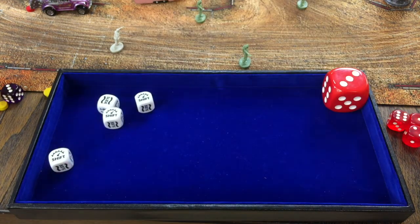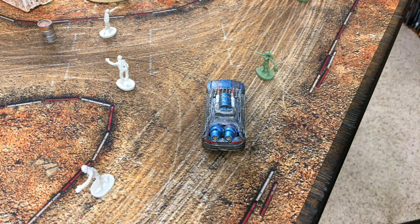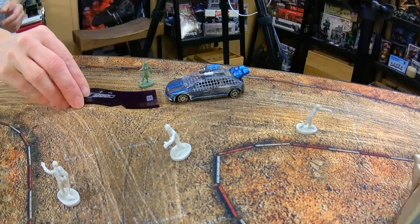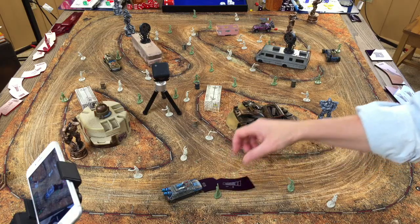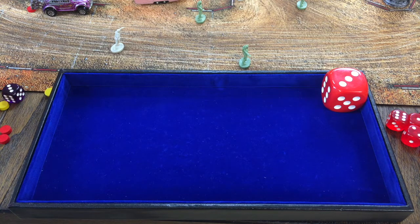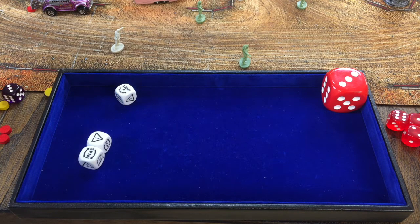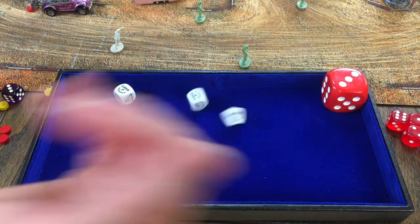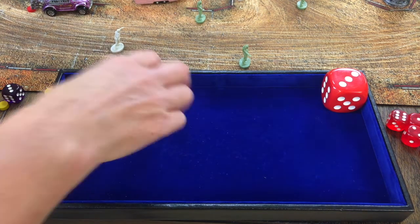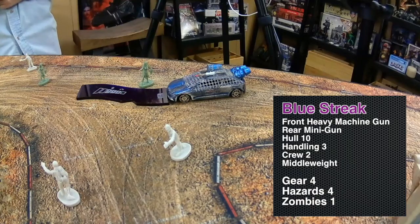Gear three phase. The bug is only in gear two so he sits out. Blue Streak activates and tries a veer — no bonus shifts at gear three. Results: shift, hazard, spin. Pushing it: taking a hazard to re-roll, getting two shifts. Removing two hazards, then shifting up to gear four taking a hazard. Blue Streak ends up at gear four with four hazards.